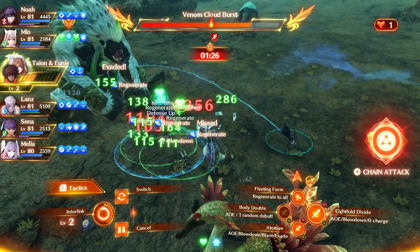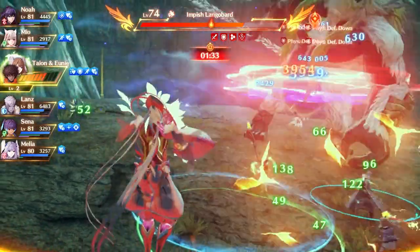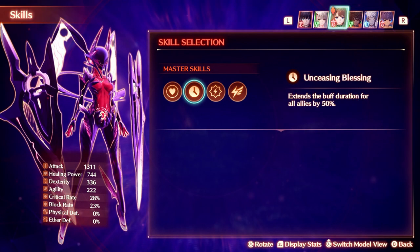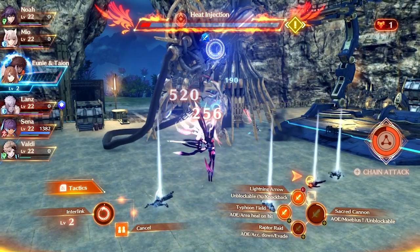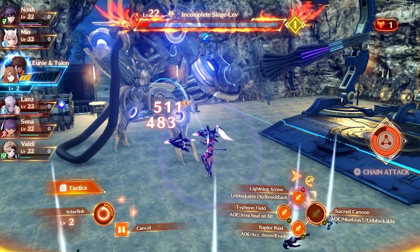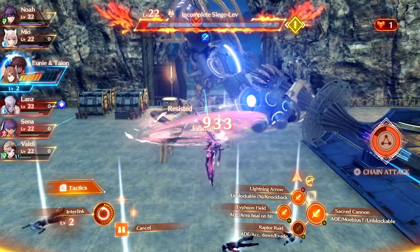That just leaves Taion and Uni. These forms act as opposites to one another, as Uni's strength lies in buffing her allies and Taion's is in debuffing the enemy. Uni in particular is based more around supporting her allies, with skills like Wings of Healing and Unceasing Blessing, and this is also replicated within her arts. I recommend using Feather Sanctuary, Typhoon Field and Raptor Raid, as this allows for a nice blend of support and DPS, with Feather Sanctuary being the main art. It grants all allies a random buff, which not only empowers Uni but also helps the entire team. And with Fiona's class Signifer on the field, which can share their buffs with everyone else, you'll find that everybody will be stacked with buffs, making it challenging for the enemy to take you down.